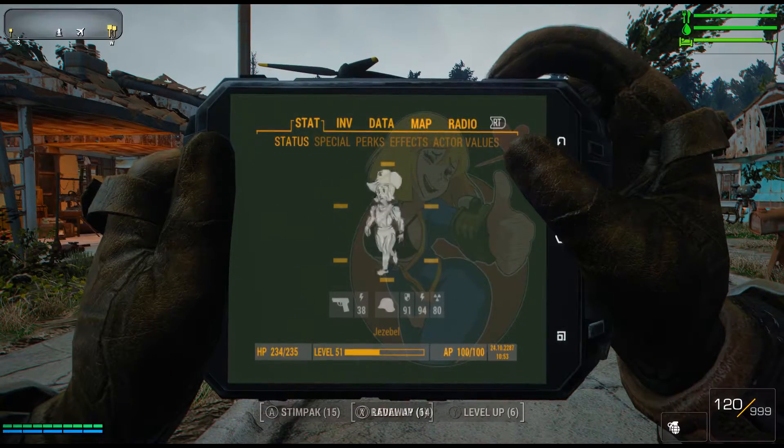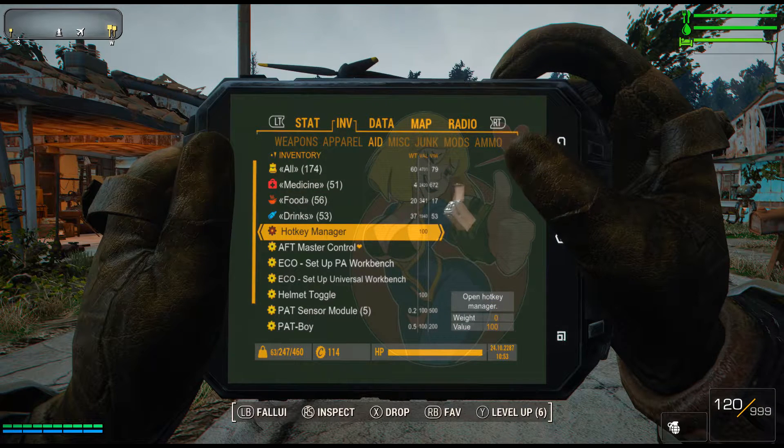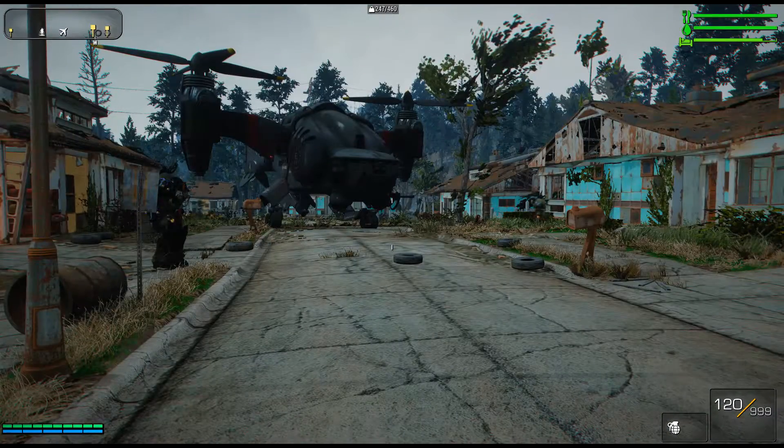When you start the game up, you're actually going to get this item in your inventory called the Hotkey Manager. There's a rare chance it may not appear in your inventory, probably due to Start Me Up or something like that, but you can probably craft it at the chem bench or use a console command to give it to yourself.